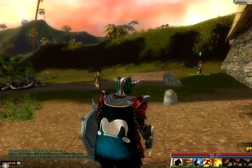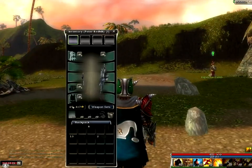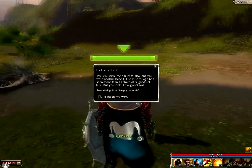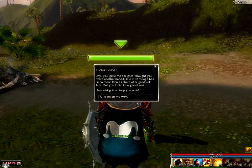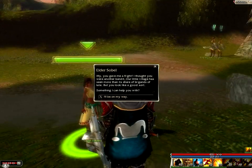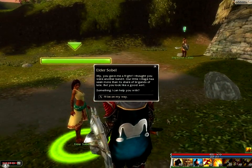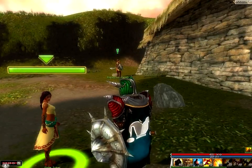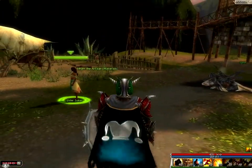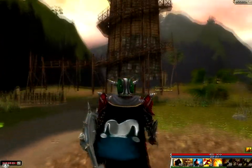What does Elder Sobel have to say? 'My, you gave me a fright. I thought you were another bandit. Our little village has seen more of its share of brigands of late. But you look like a good sort. What can I help you with?' Nothing. Elder Sobel - that makes her kind of sound like the leader, doesn't it?